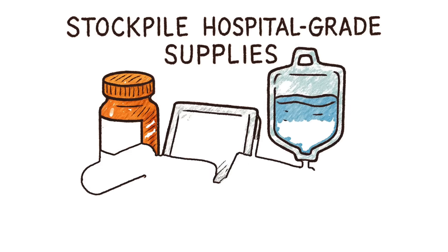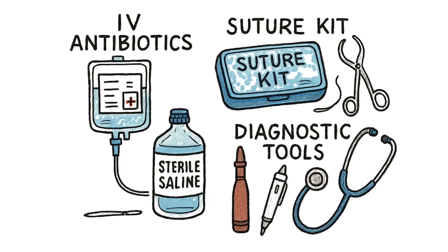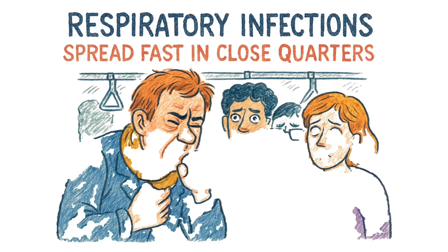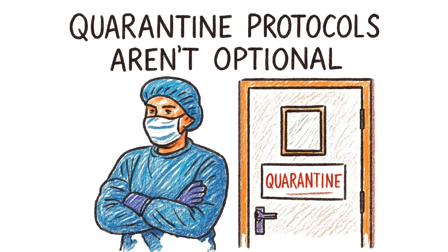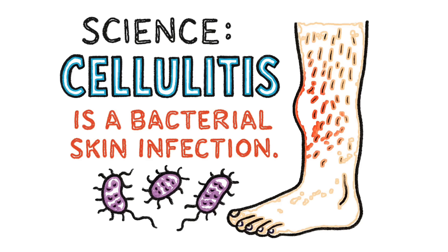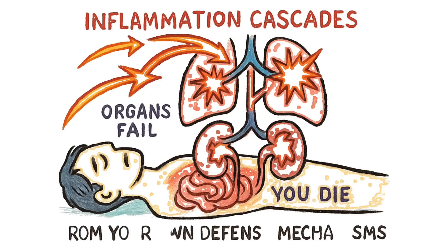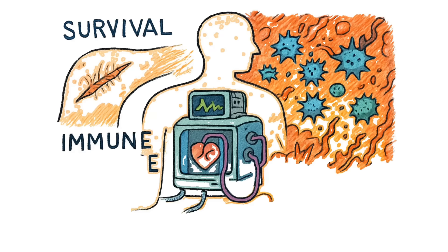Stockpile hospital-grade supplies: IV antibiotics, suture kits, sterile saline, diagnostic tools. Take wilderness medicine or EMT training. When you're underground, you are the hospital. Finally, isolate the sick. Respiratory infections spread fast in close quarters. One person coughs, everyone's infected. Quarantine protocols aren't optional — they're survival. Cellulitis is a bacterial skin infection. Without treatment, it spreads to the bloodstream. Sepsis. Your immune system overreacts. Inflammation cascades. Organs fail. You die from your own defense mechanisms. If wounds stay clean, you survived infection. If they don't, you're septic.